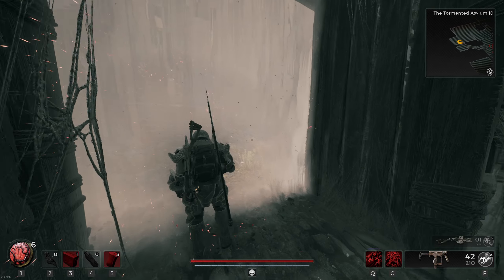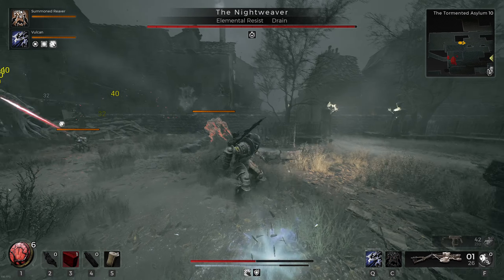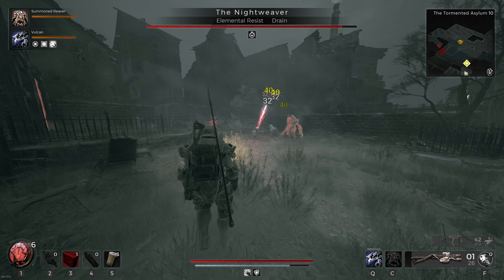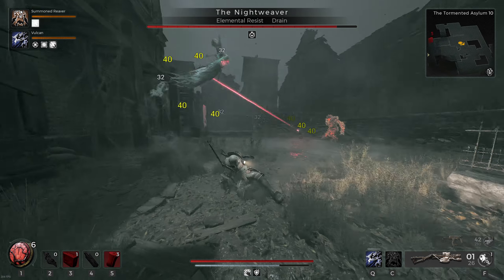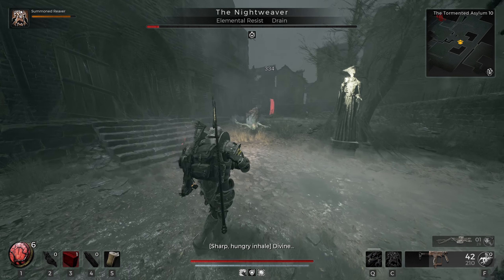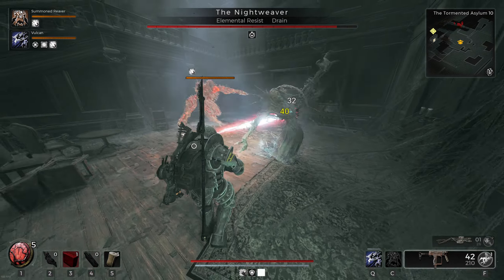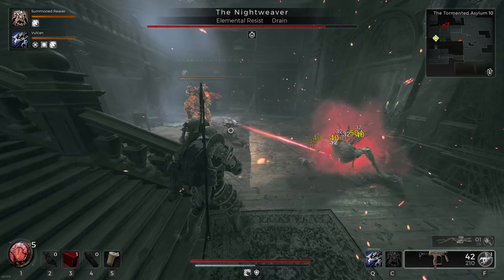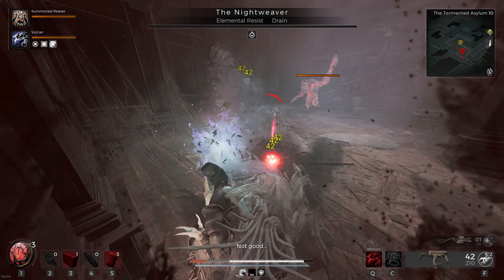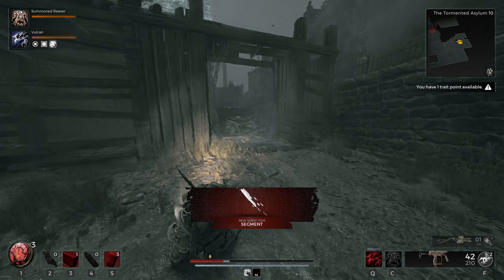It was time to take on one of the toughest bosses in Remnant 2: the Night Weaver — the last barrier before officially going to the Root Earth. The plan was the same as always: vulcan turret with the reaver, keeping the Night Weaver constantly within range of both. The flamethrower would have been better had she not had elemental resist, but the vulcan did its job well. We actually first-tried the Night Weaver — a very pleasant surprise — and my confidence was at an all-time high.